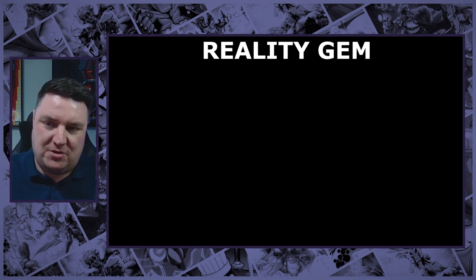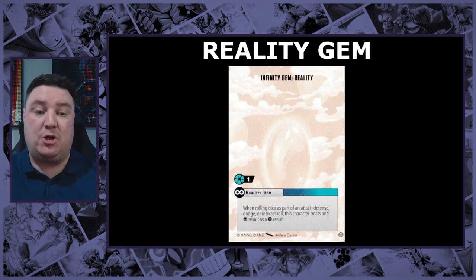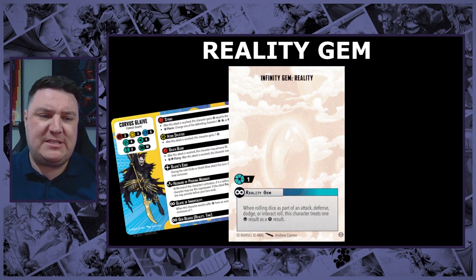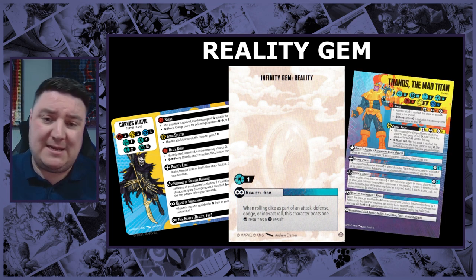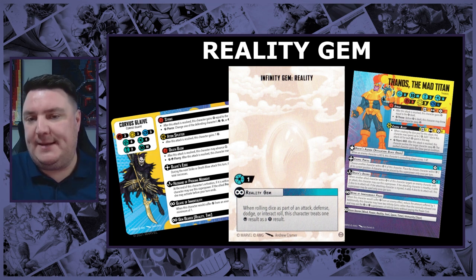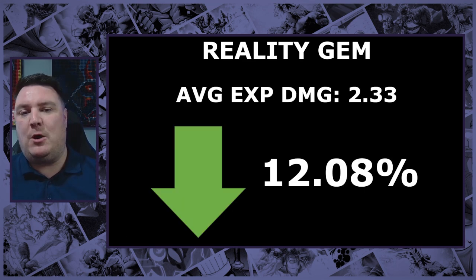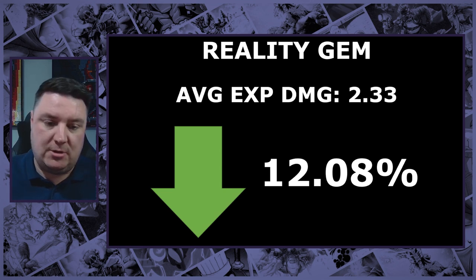Staying on the theme of creating extra crits out of nowhere - treating one failure as a crit result, so if it comes up initially before the crit phase you get to add it in. This is obviously exclusive to only two characters in the game, Corvus Glaive being the first one, giving a damage reduction of around about 12% overall.